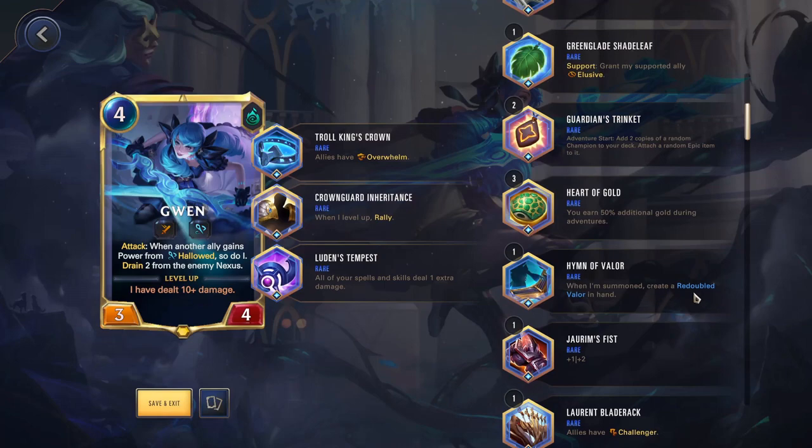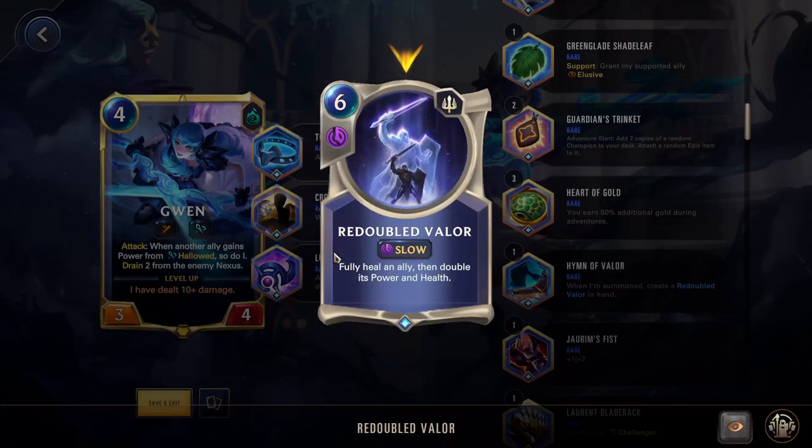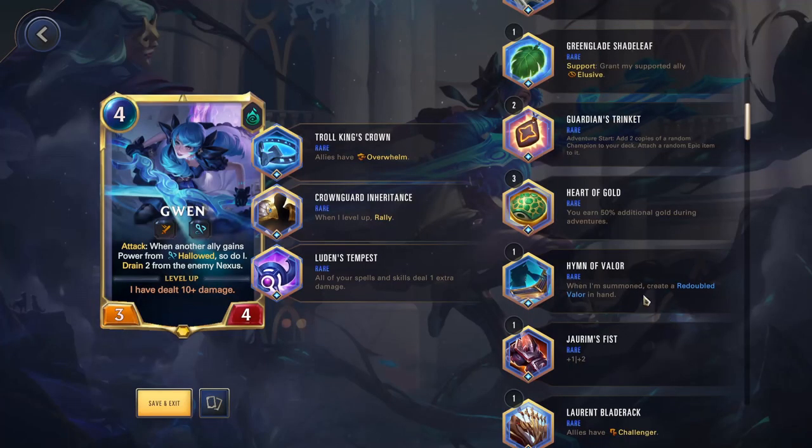Hymn of Valor — when I'm summoned, create a Redoubled Valor in hand. Six mana: fully heal an ally, then double its power and health. This can be decent for Lux if you need to have a consistent six-cost spell, or for Varus — you want that spell doubled up on Varus and then use him to win games. Another very niche one. You're not going to be running this very often, but for some champions it works well.